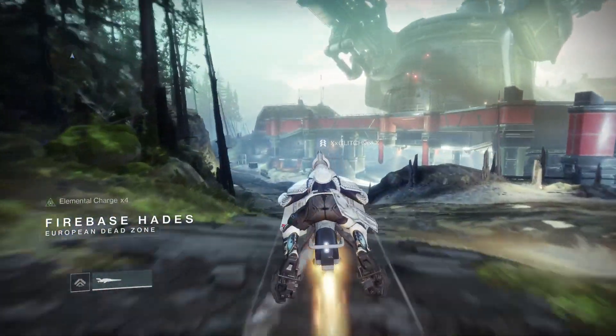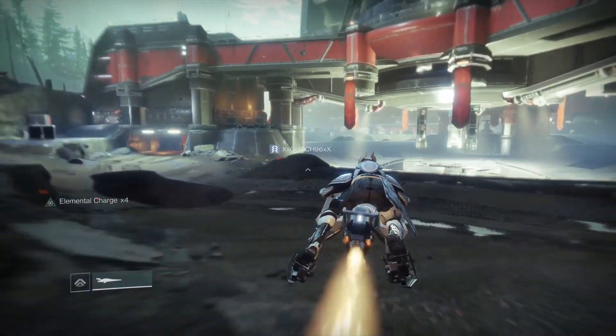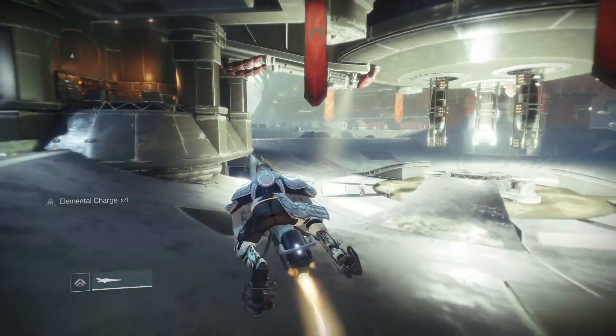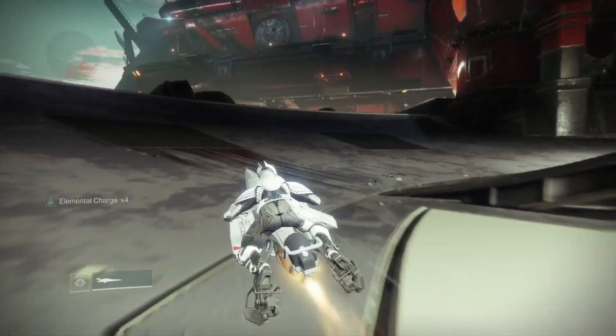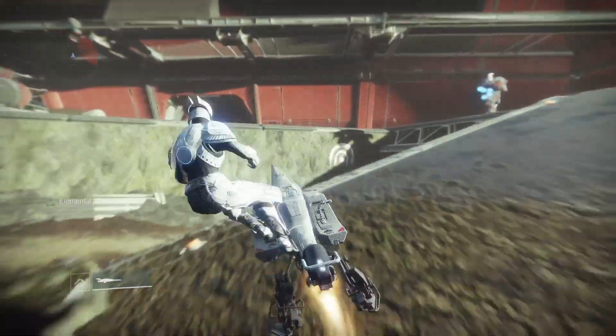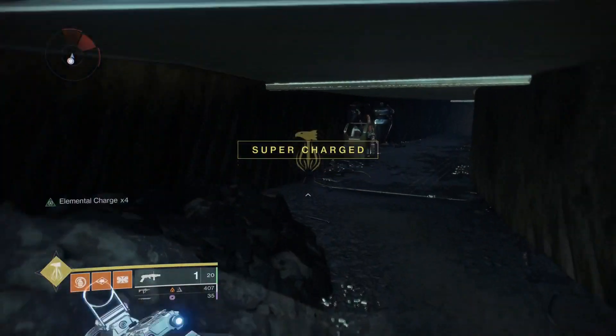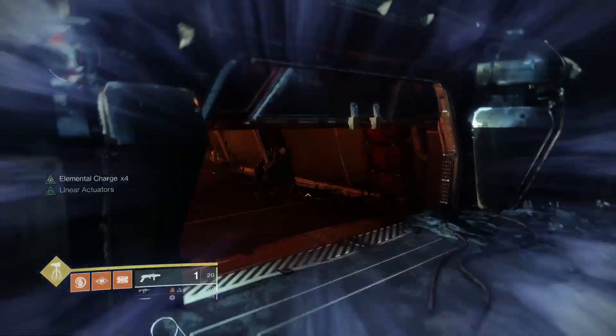Once you come to Firebase Hades, take a right turn and come to here. You'll see this little ramp — whatever you want to call it — just go up it. Once you do that, take a right turn and go into this area, then take a left turn.